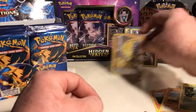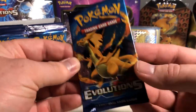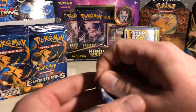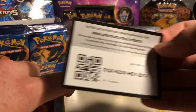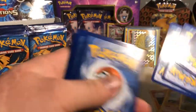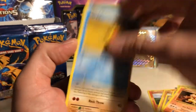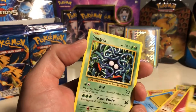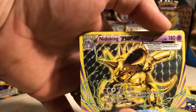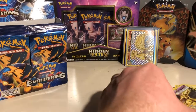Pack five — let's go, Nidoking break card, do not have this, let's get it — and for the rare, Mewtwo. I do have Mewtwo but that's okay. So far so good; obviously we're hunting for some Charizards. I think there might be two or three different ones in this set.